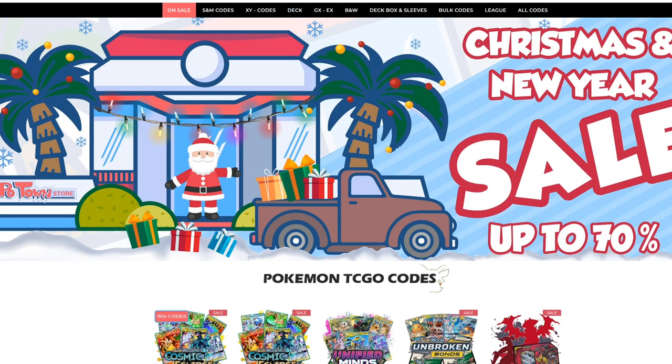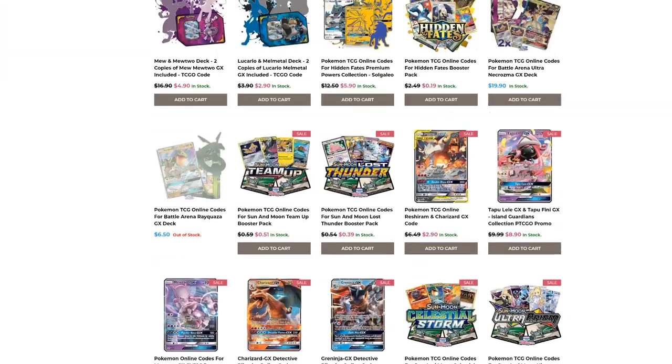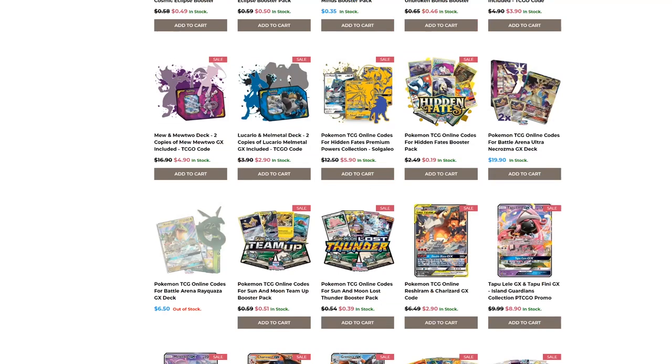Check out Poton Store. It's a fantastic website with instant email delivery on all the code cards you could possibly want for PTCGO. And if you use the Table 1 code when you're checking out, you get 5% off your final purchase.